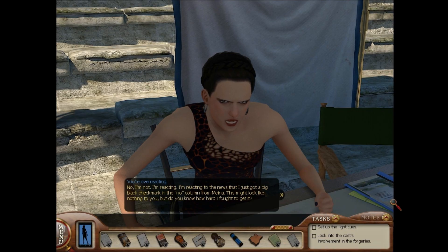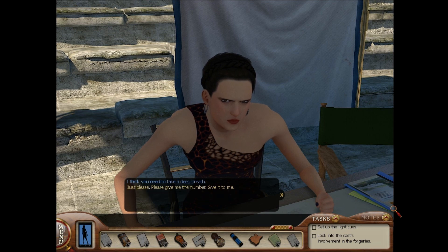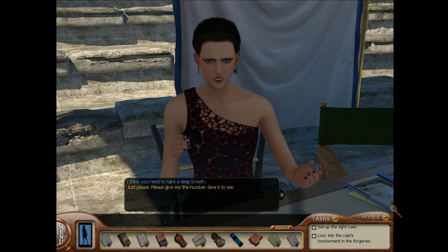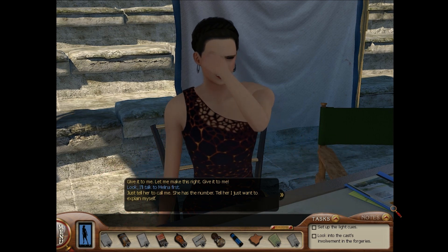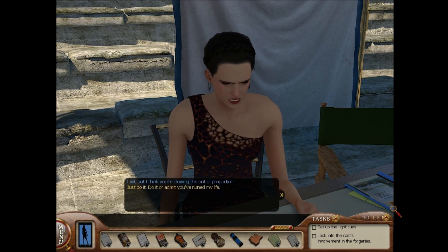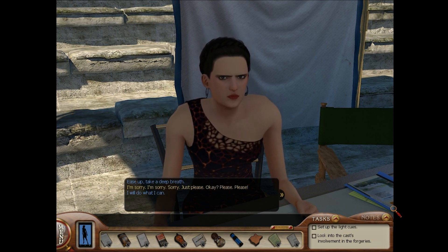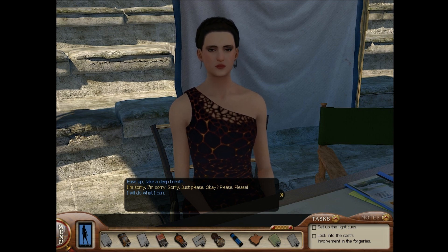This might look like nothing to you, but do you know how hard I fought to get it? I think you need to take a deep breath. Just please give me the number. Give it to me. Let me make this right. I'll talk to Melina first — just tell her to call me. She has the number. I just want to explain myself. I will, but I think you're blowing this out of proportion. Just do it, or admit you've ruined my life. Ease up, take a deep breath. I'm sorry. I will do what I can.